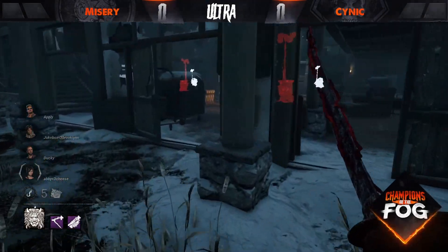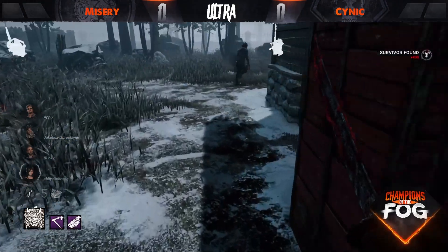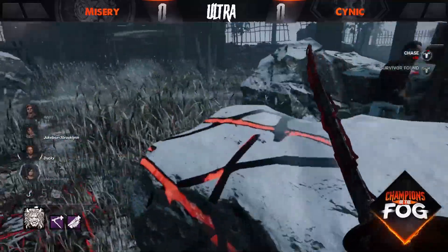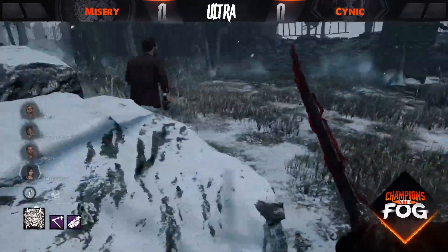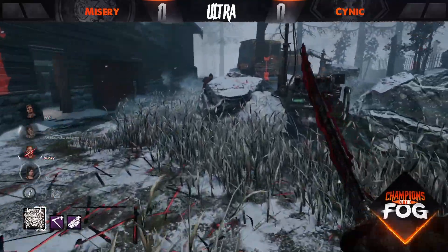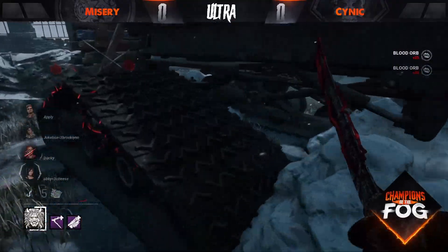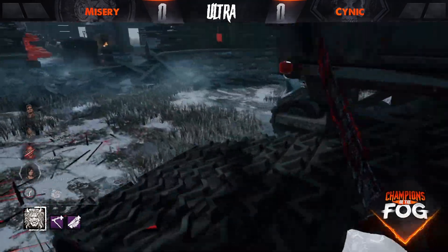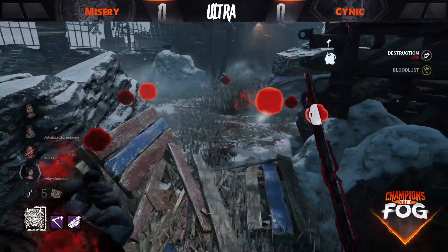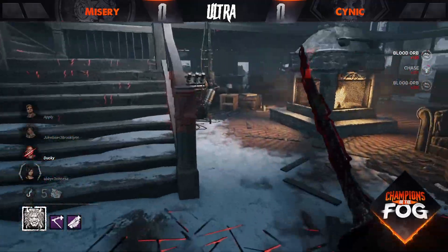We are back with set number one, trial number one — Cynic versus Misery. We see the Oni on Mount Ormond Resort shredding the slopes and survivors alike, having found not one but two. They're going for the Nicholas Cage add-on, getting a clean hit on Ducky and taking their time to collect every blood orb that the survivor drops, looking for an early power. Shattered Hull and the cane add-ons visible — Oni getting their power shortly, just a few blood orbs short.